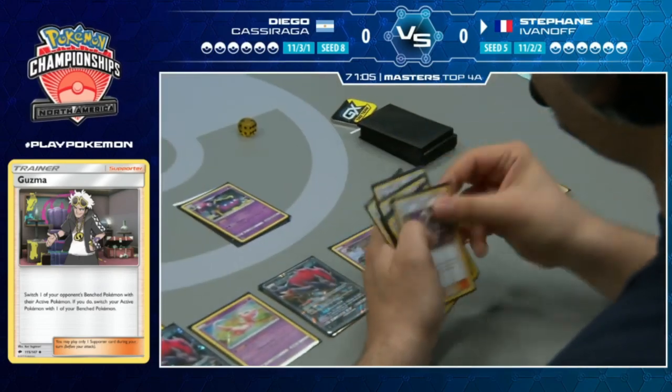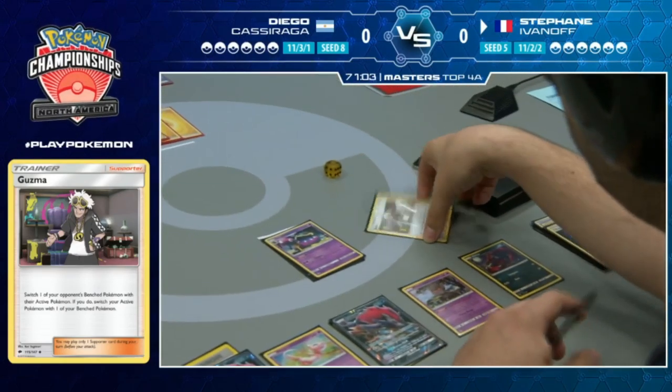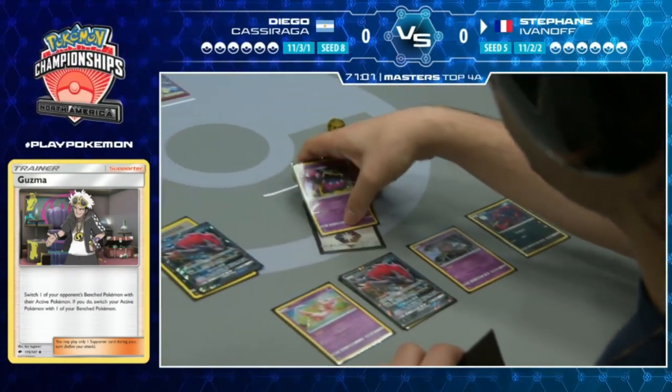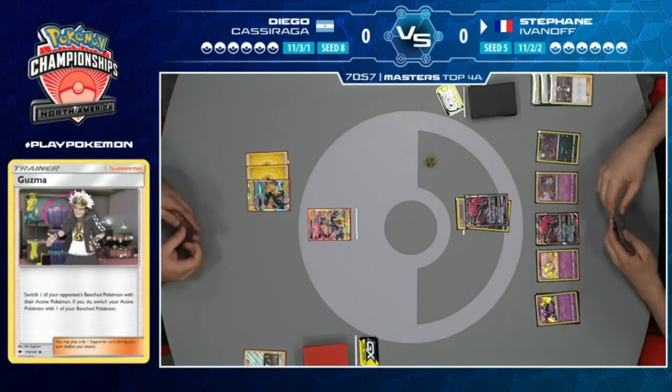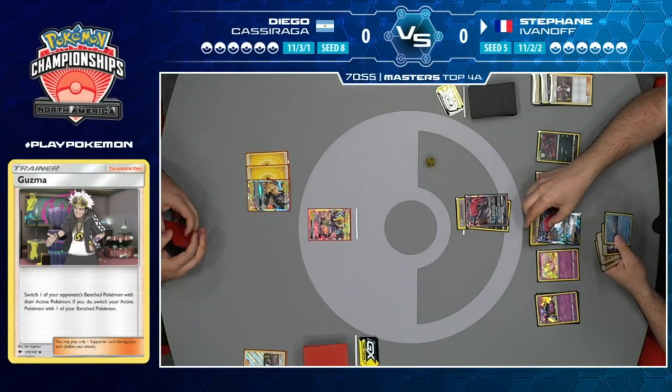Stefan has a Guzma to bring up the Zoroark GX, and we're going to see a Riotous Beating for 120 damage, putting pressure on Diego.